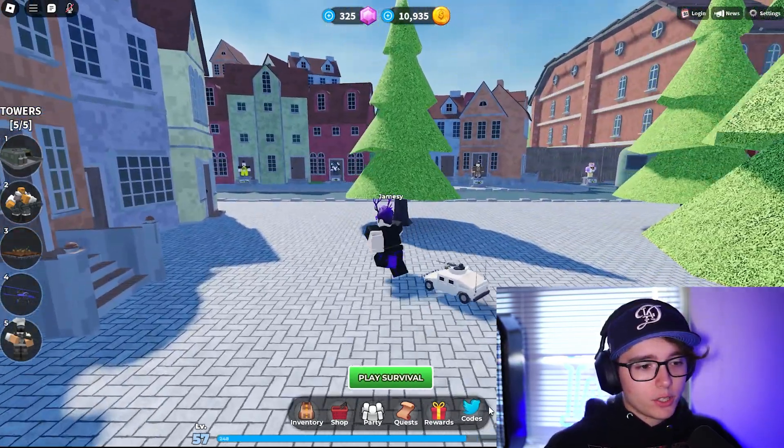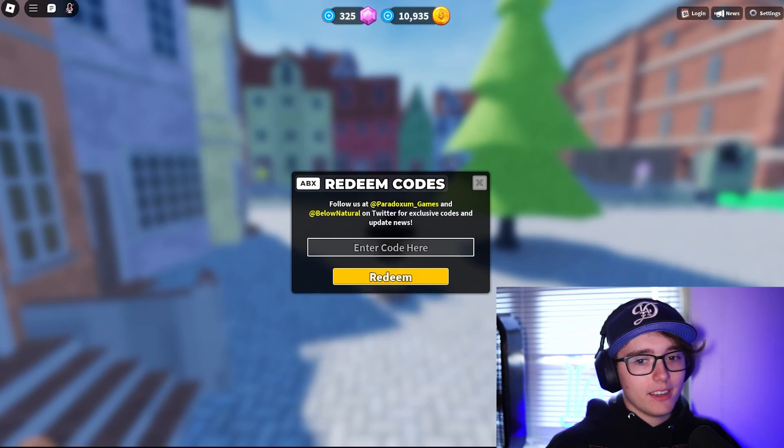Once you're in the game, there should be a Twitter icon — just click that and then you can enter the codes right there.